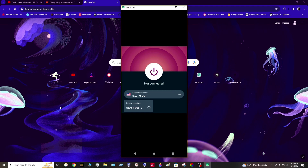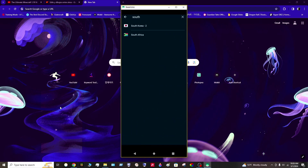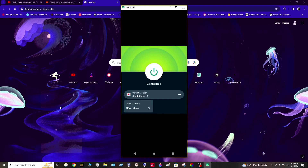For ExpressVPN, which I don't personally use: you'll see a 'Best Location' option — click on that and you'll see a list of location VPNs. In the top right corner there's a search bar icon — click that, type South Korea, and it'll connect. If not, click the power button. Your VPN is open and you're good to go.